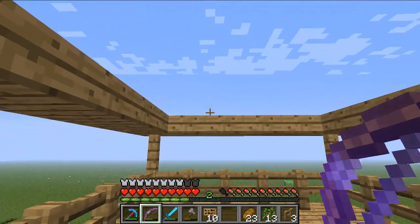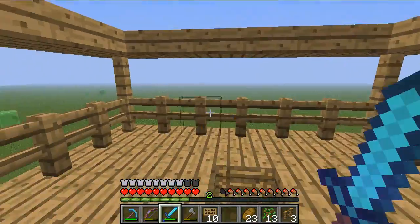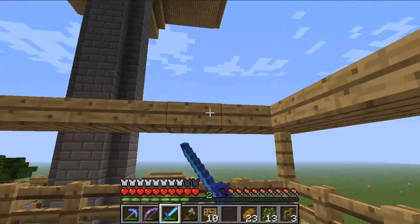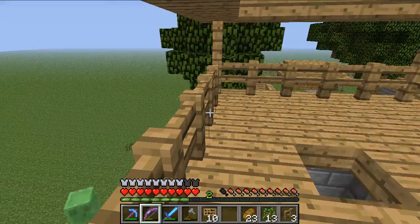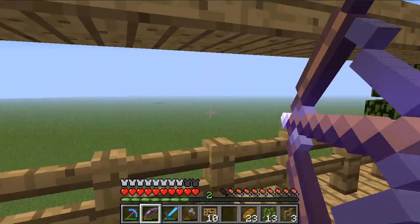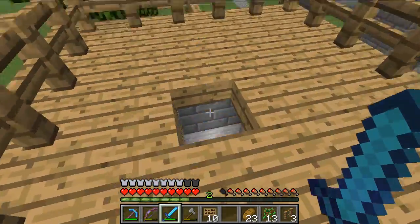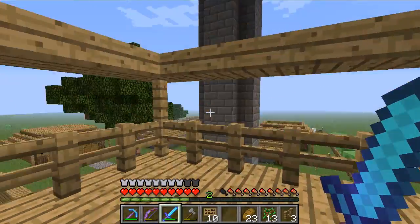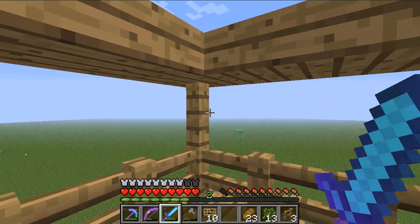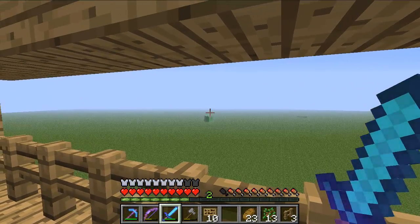I left the top open here in case they add any flying mobs to the game — like birds or something. I think it looks pretty cool too because you can shoot up at the mob spawner from here. So yeah, I think that's going to do it for this episode guys. If you did enjoy this video please leave a like, it helps out the channel a lot. Thanks for watching and I'll see you guys in the next episode.